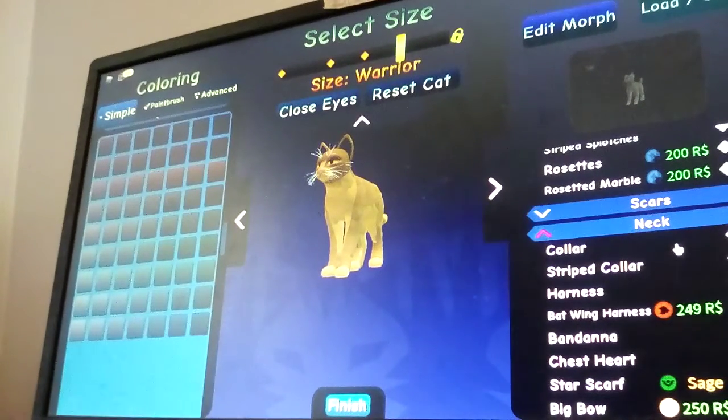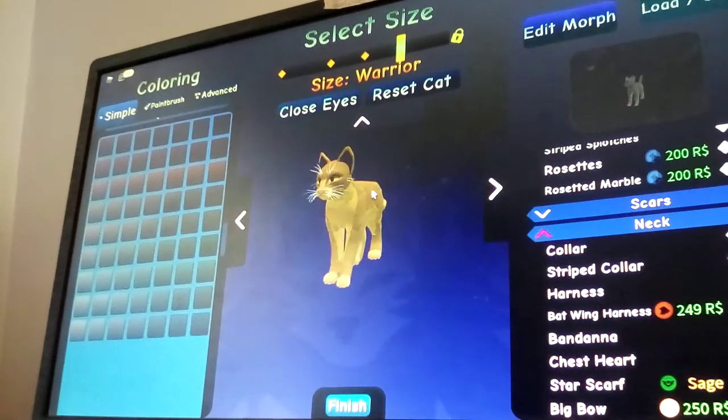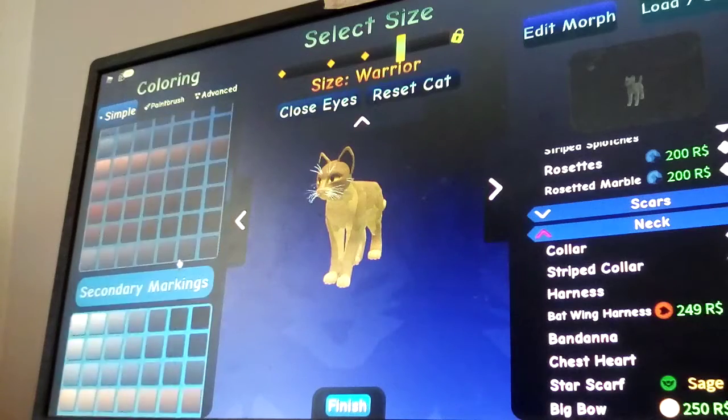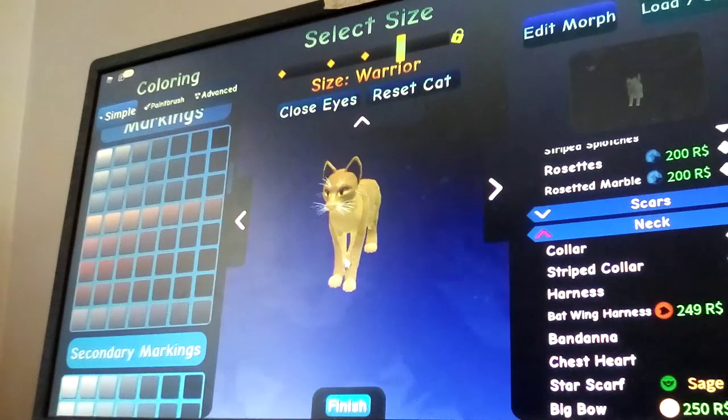Hey everyone, it's the Fun Maker and today it's going to be Ellie. I'm going to be creating a new cat. I don't know what I'm going to name it yet, but all I know is that it's going to be a kitty pet. I'm thinking Hazel because of its color, but I'm not sure. So yeah, I'm going to get started.